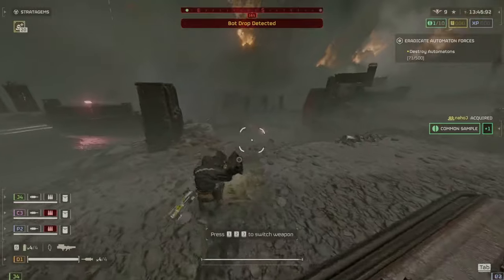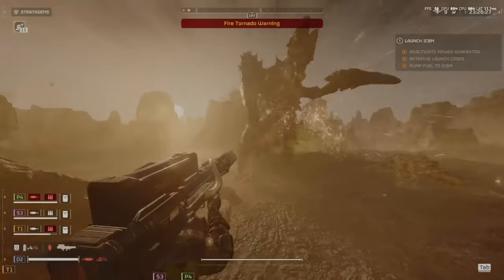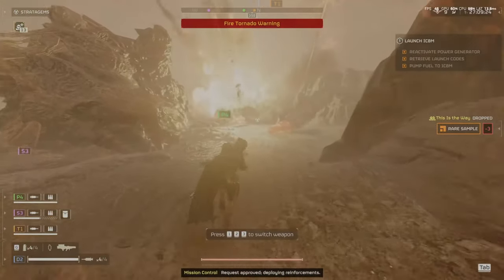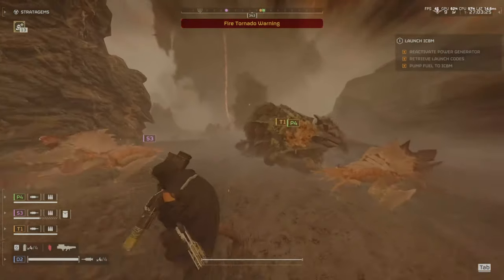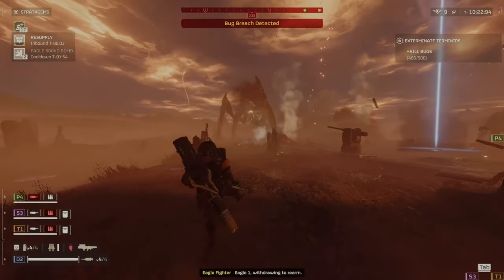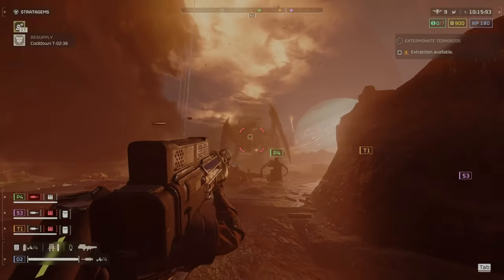So the first thing I want to go over is the quasar cannon. It's an extremely powerful tool on the battlefield — you can take out chargers with a single hit to the head. It has a short charge-up time before the blast fires, so make sure you have some distance before you start charging up. The quasar cannon is an incredibly valuable tool when combined with allies. The fact that it never runs out of ammo and has extremely long range makes it even more versatile.